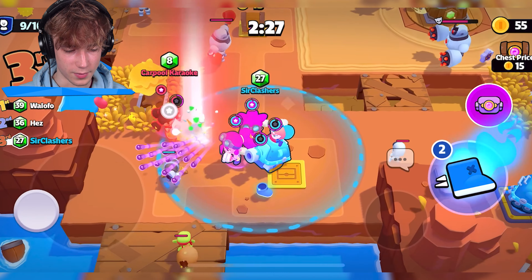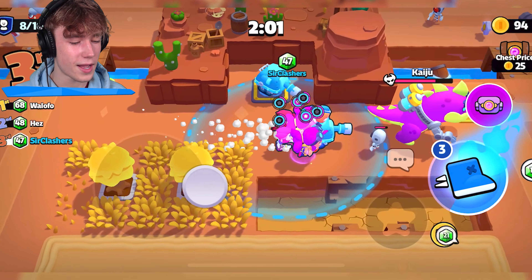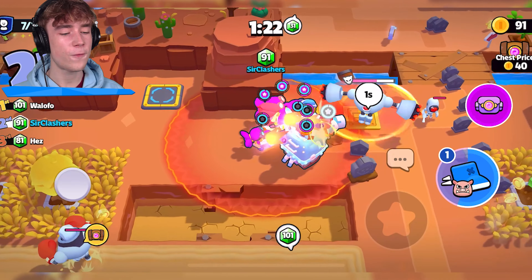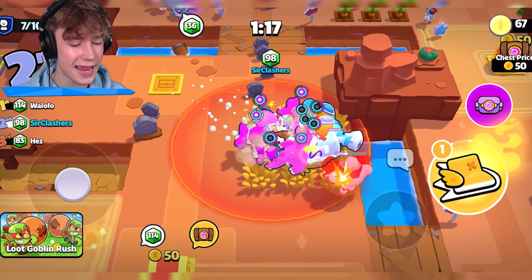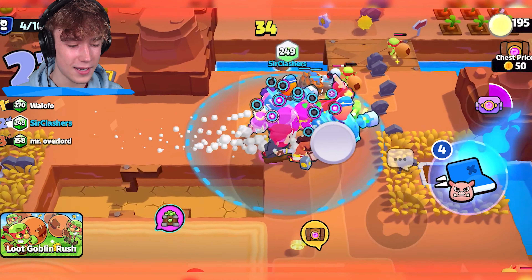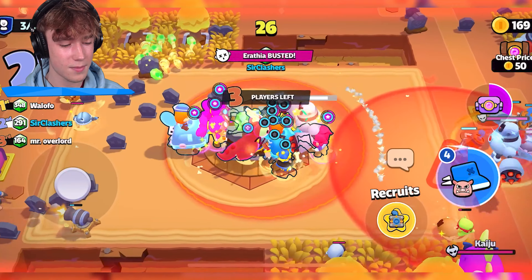Looks like we're gonna build up a Colt and Shelly. You bots are so annoying — you keep taking my chests and I can't ever open them. That re-roll was terrible. Let's take a Shelly. Let's go for the Kaiju along with the chest. Let's get another Colt — I have got a fused Colt. I need first place; this will get me top 150. I'm taking the mega, going full pay-to-win here. That other guy is also paying to win, which is problematic.